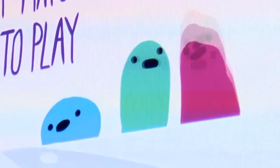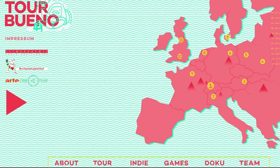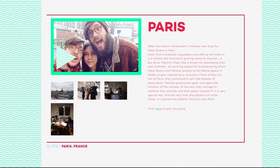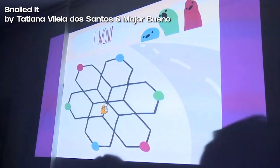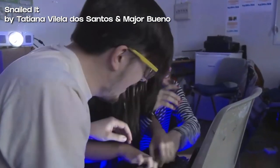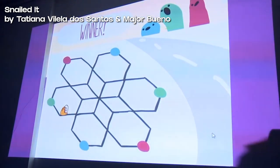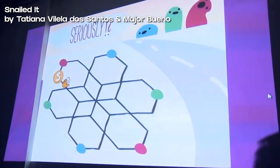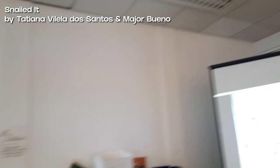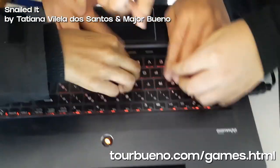Snailed It is a game I made with indie dev duo Major Bueno during a game jam for Arte, the TV channel, as part of a European tour called Tour Bueno. They traveled to different European cities and made a game with one dev from each city — when they came to Paris, we made this. Snailed It is a competitive game for three players sharing a single keyboard and the same avatar: a snail moving vertex to vertex on a graph. Pressing letter keys displayed near the snail pushes it toward that node. Players must lead the snail to an end of their color, leading to a physical fight over the keyboard. The game was made in Flash, but if you have a Flash player you can still play on the Tour Bueno page.